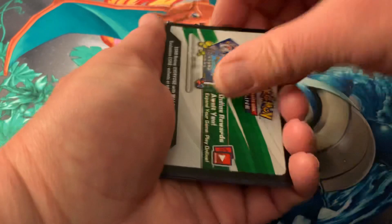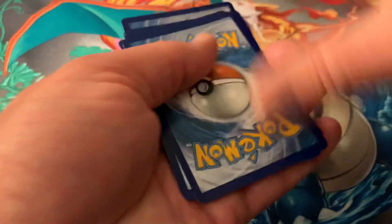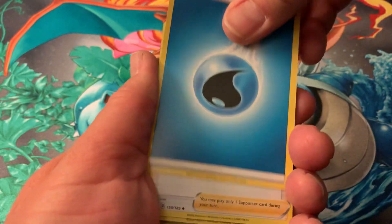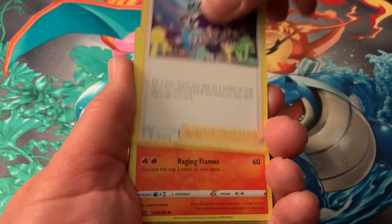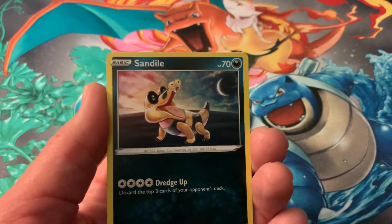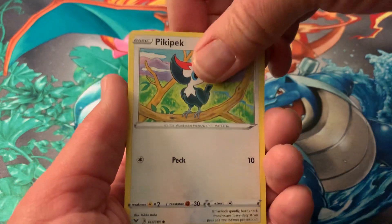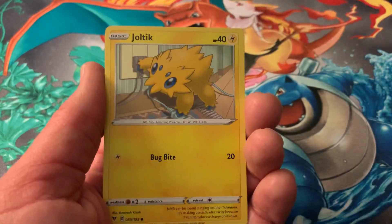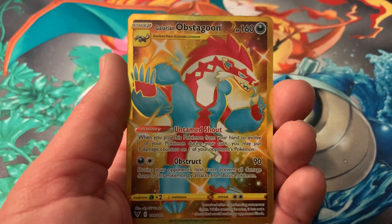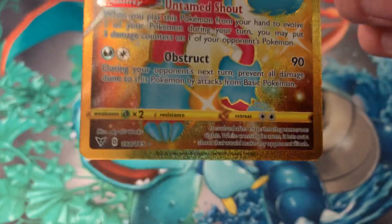Whoa! Just a couple of pack opening rookies here. Alright — water, yes, come on be good — Opal, Charmeleon, Telescopic Sight, Sandile, Clefairy dot, Pikipek, Mudbray, Joltik, Girafarig — and oh, a Galarian Obstagoon! That's cool.